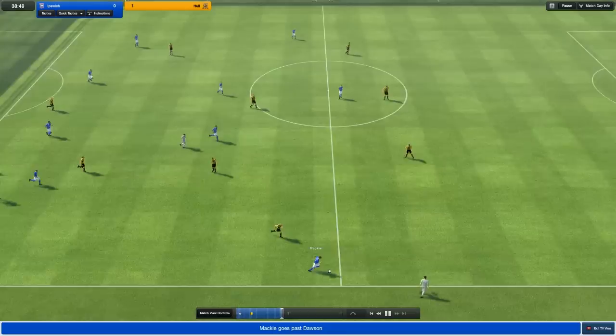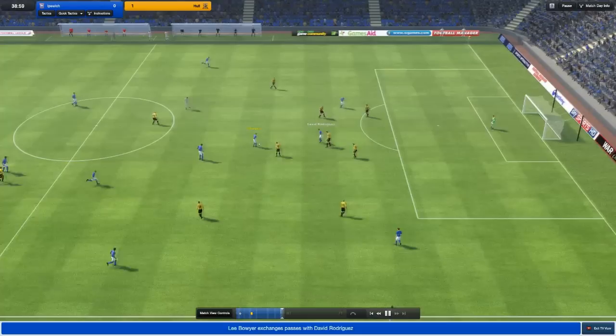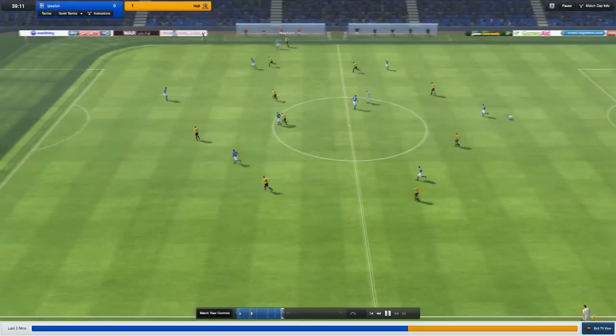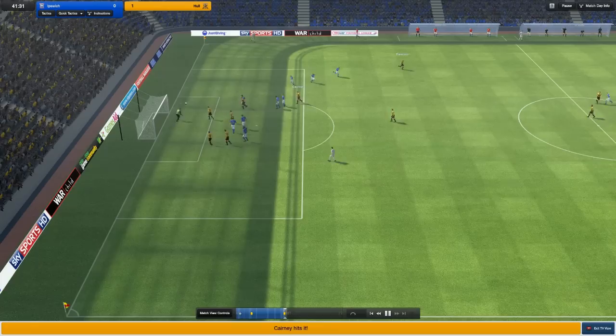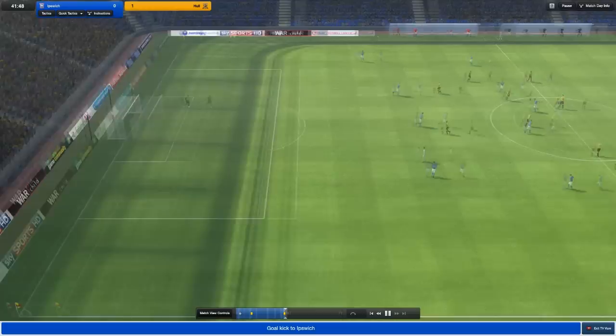Mackie's on a run here, the defender's coming to cut him across. Good ball inside, a 1-2 there. Bullard looks like he's on a yellow card and he got absolutely crunched — that's a brilliant tackle. Bullard's injured, so I don't know if I'm going to have to make a change here. It does look like it, but no — I don't have to make a substitution. Hull are coming forward and that shot's wide.